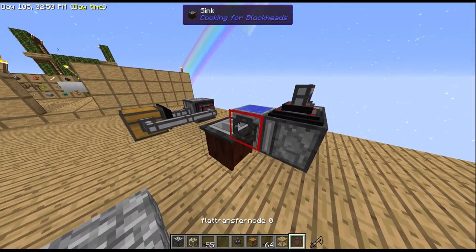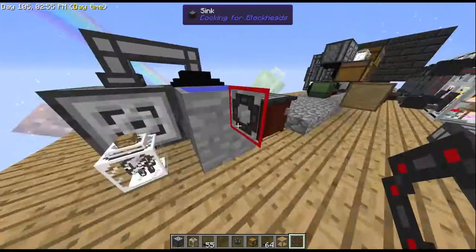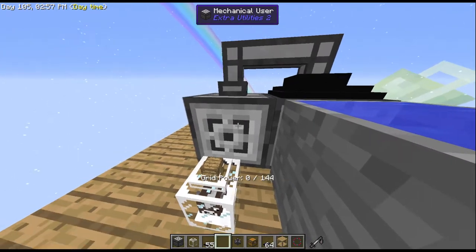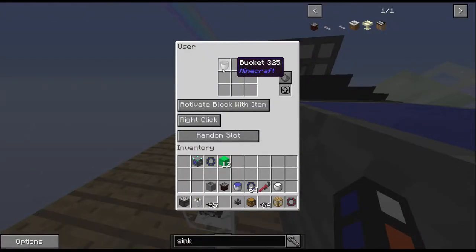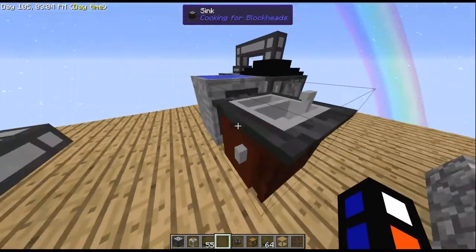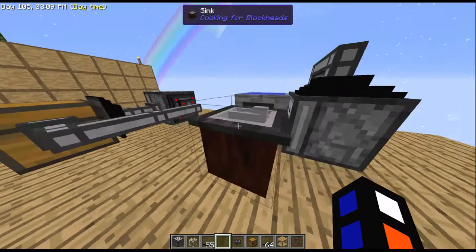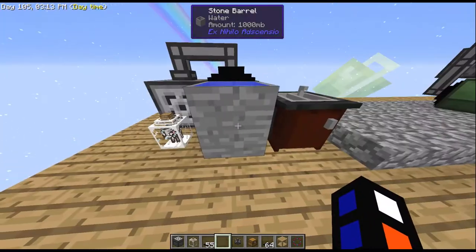I've actually compacted this as well by using the flat transfer nodes instead of the bigger ones. The same setup: one mechanical user with an empty bucket, activate block, right click, facing the cow in a jar, and a second one — activate block, right click, same setup — facing, for example, a stone barrel that's being filled with water.